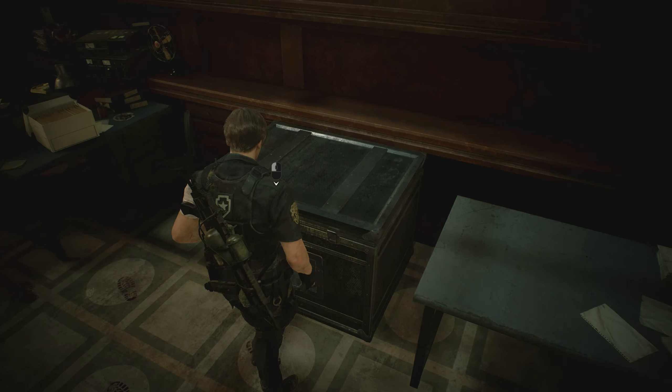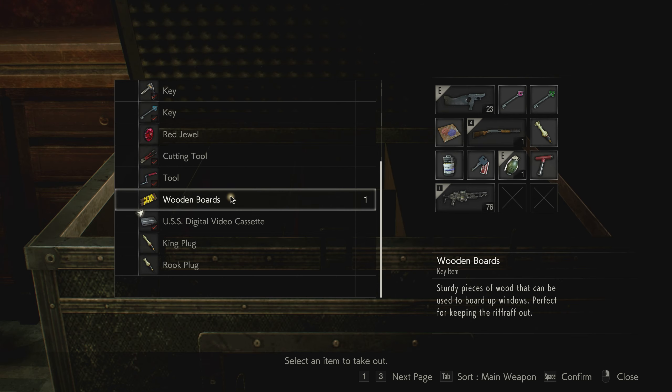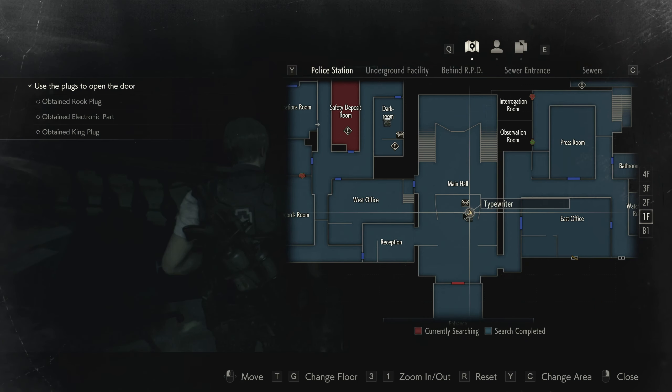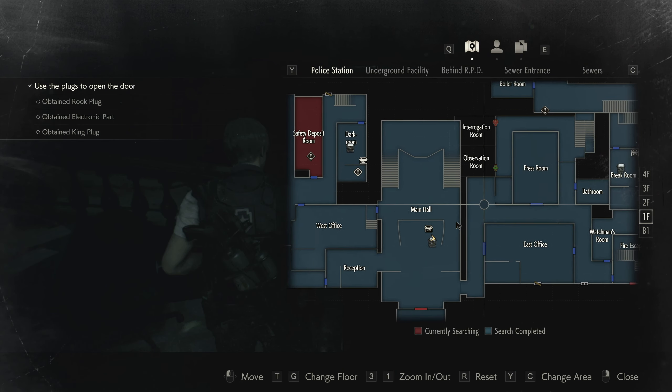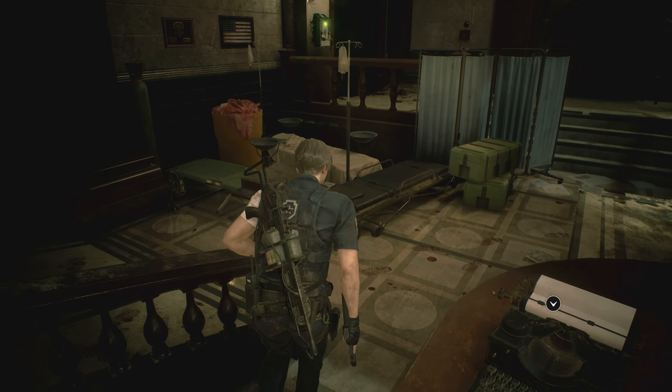I have nothing — I could use a wooden board here. Let's see what else — maybe I should check the observation room, I can go there actually.